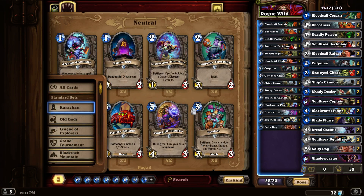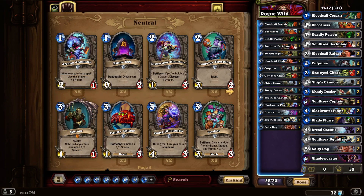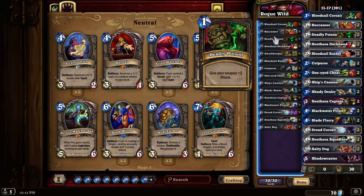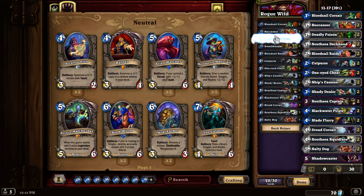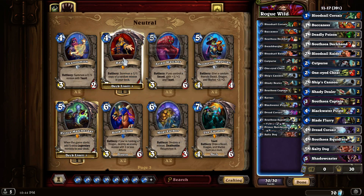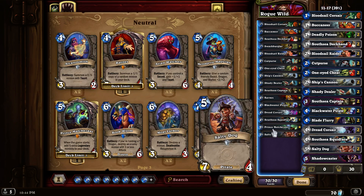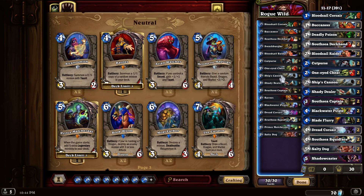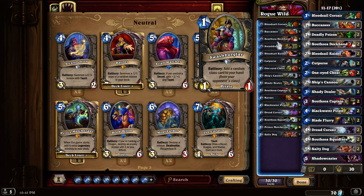We also want to add the two cards that have been added in every deck so far and will probably be added in every deck going forward. Barnes may eventually get knocked out of contention, but Prince Malchezaar — he's going to get played forever in wild. There will never be a time that he isn't played.